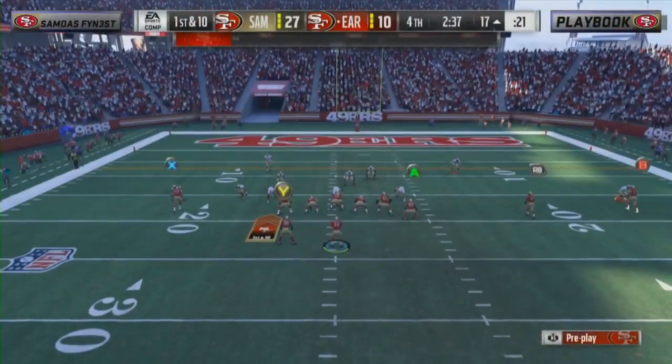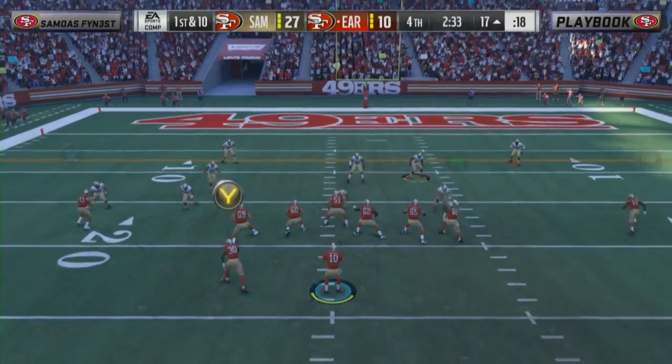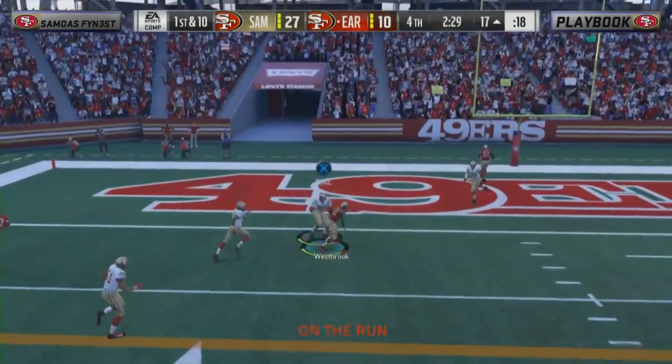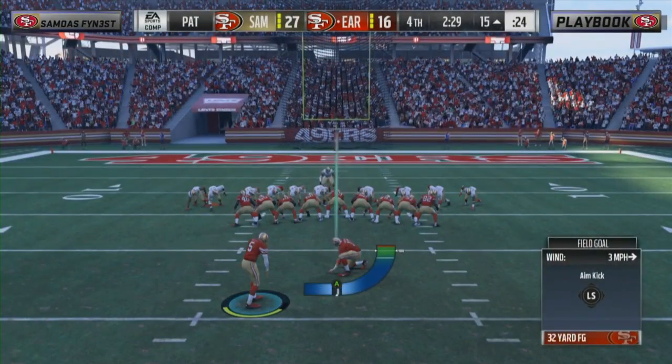We might have a Cinderella story brewing here — this is kind of a domination win right now if the score stays where it's at. This has been convincing, to say the least. The 22-year-old has got to feel good. And as I say that, Playbook gets into the end zone — opportunity to make it a 10-point game with the extra point. We're pretty good at cursing people — as soon as we talk about how good they're doing, things start to fall apart.